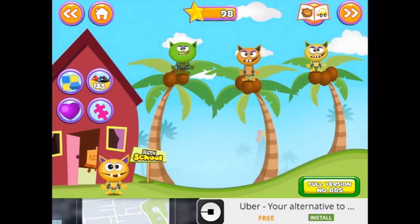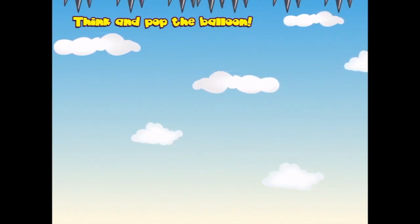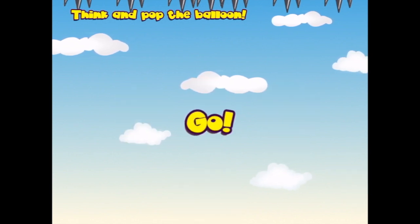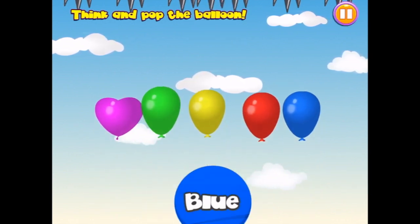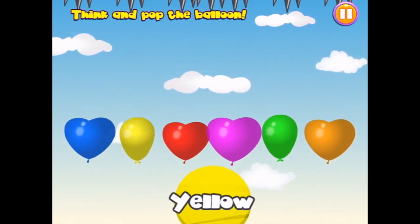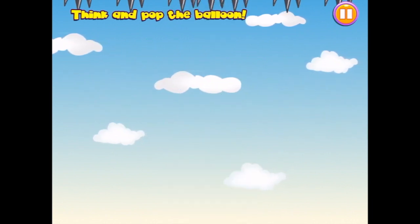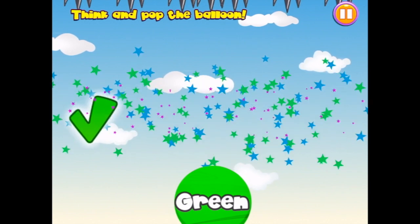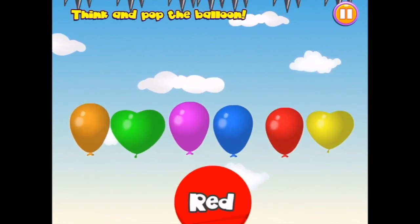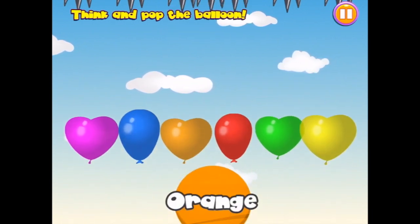Let's go and see what the balloons are all about. Think and pop the balloon. We want red — there it is. Now we want blue. And yellow. Look at all these balloons. Green for this one. And red. Orange.